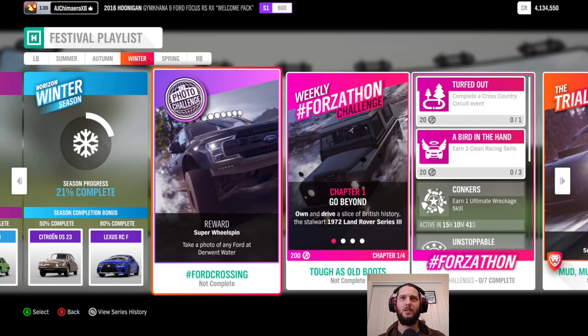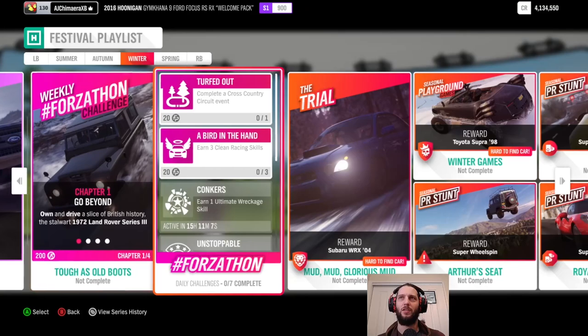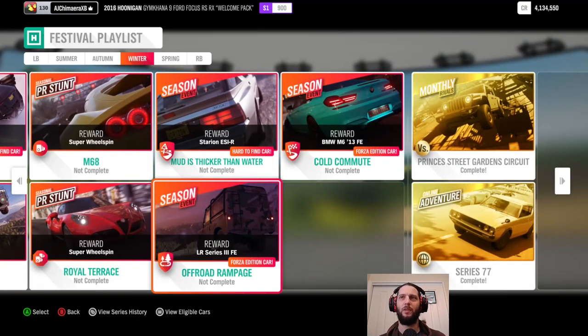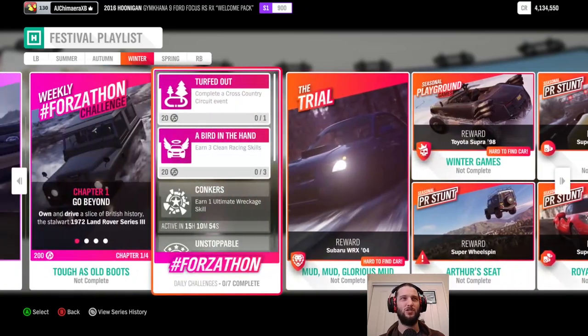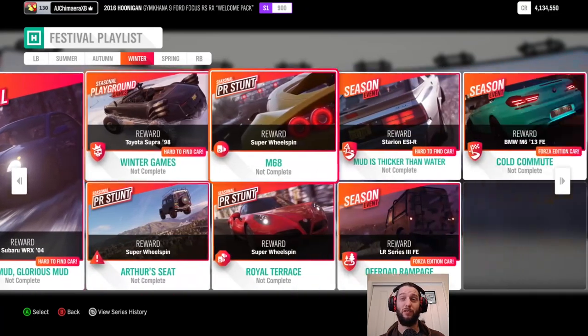The first thing I see is the Onan Drive, a Land Rover Series 3 — I think I might already have lucked across one of those, but it is the reward for one of the season's events, so that's the first thing to jump straight into. Looks like that's also the Forza edition car, so that should still count, and might give us some extra bonuses. One way to find out.